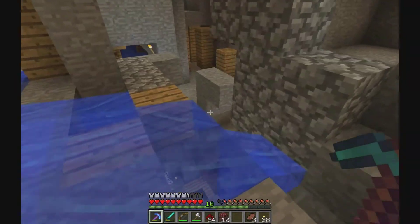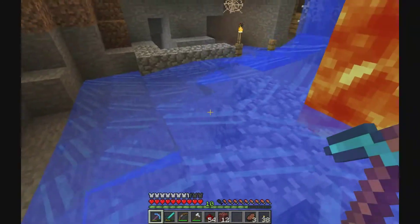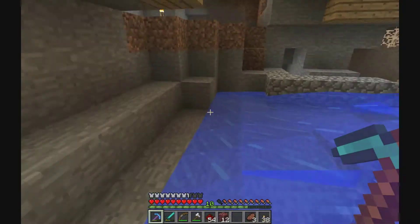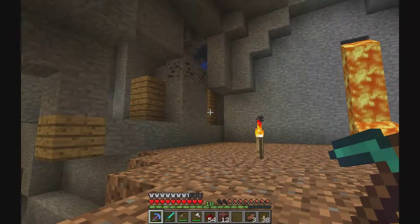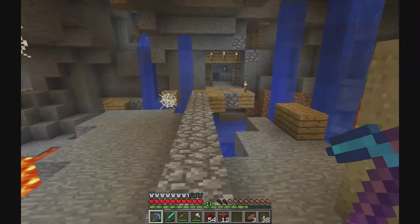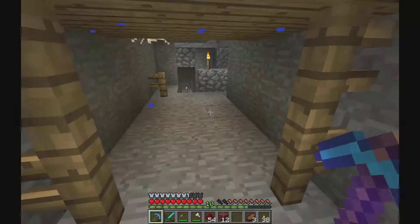This was the main issue in finding my way back because there wasn't anything like these stairs, and I was there but didn't think to look up and realize that was the way back. The abandoned mine shaft is everywhere around, and I found about five diamond veins close to each other, which is fantastic.